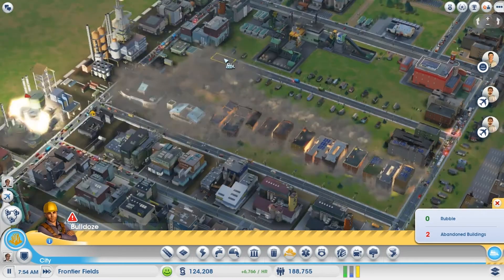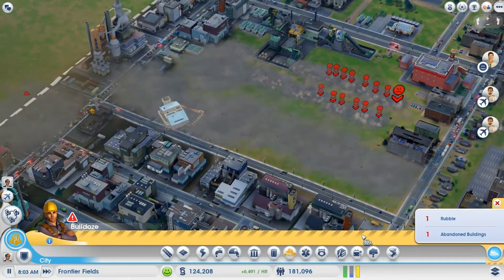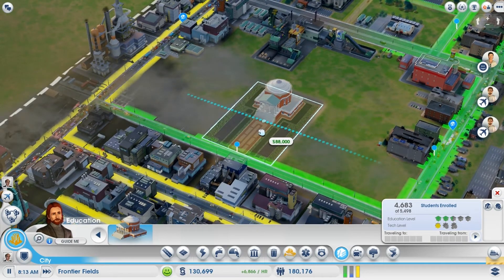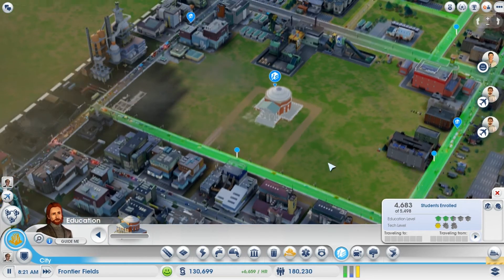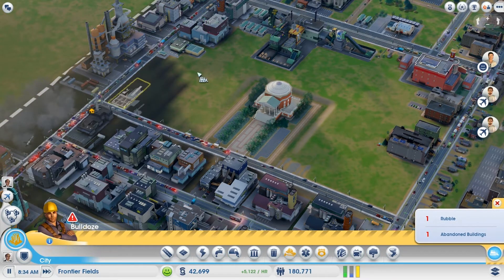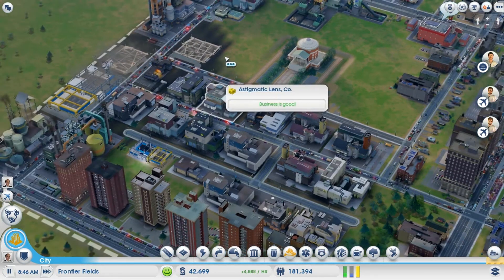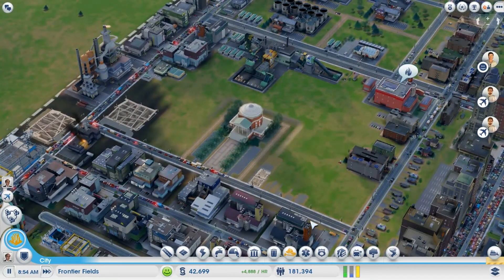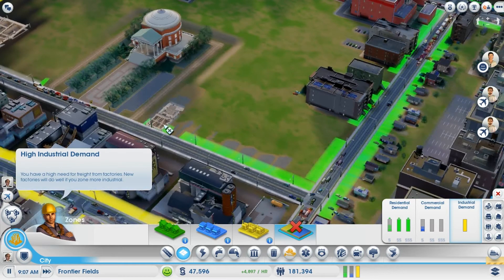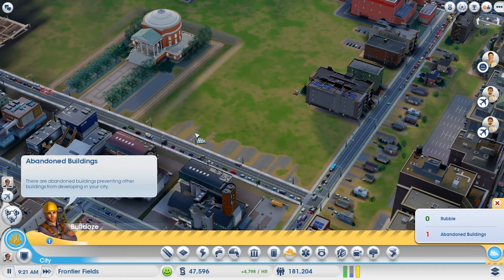Hate to do it but let's start moving this along. Look at that bus stop — right where we need it to be, gotta love that. There's complete devastation over here. This is going to take a little bit of time, but you'll see this is going to help us out dramatically. Let's de-zone some of this because we need room, just in case we need to expand it.